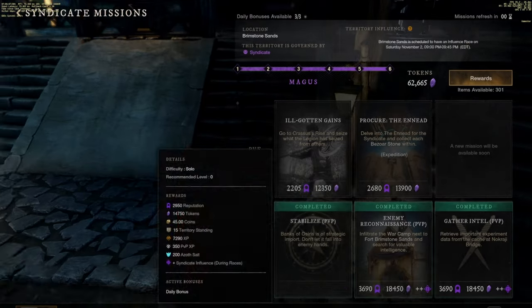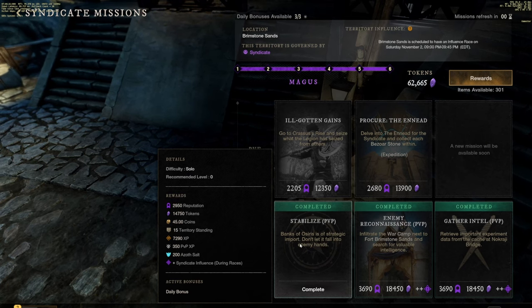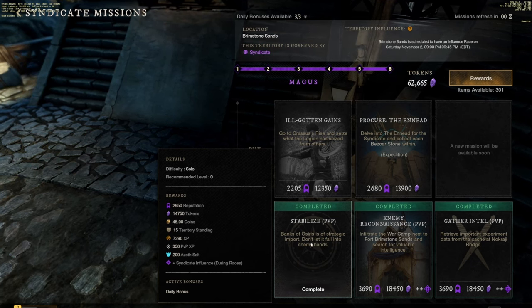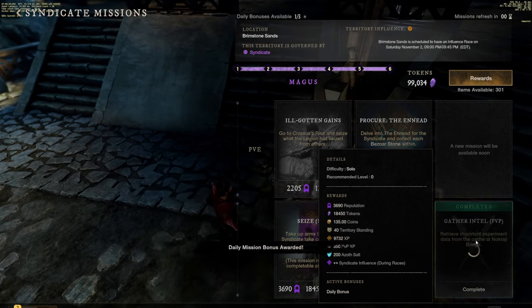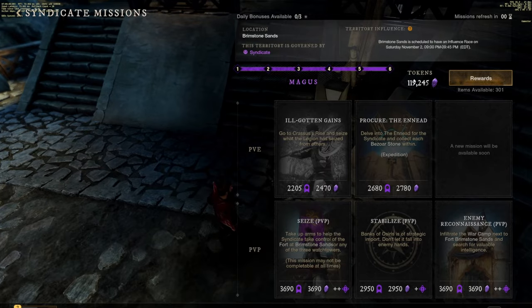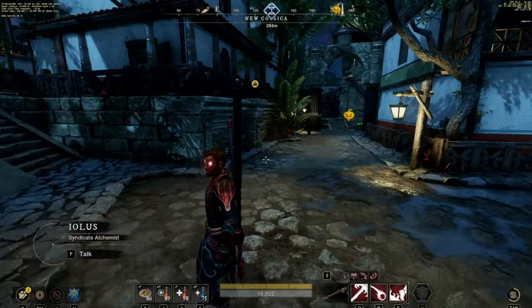We just got our faction missions out of the way. I'd highly recommend doing the PvP faction missions over the PvE ones, because with the PvP faction missions you get more reputation, more tokens, and the PvP tracking XP — and that's huge. Overall the PvP missions are just so much more worth it. You're gonna do three per day because you get a giant bonus for doing three, unless you're specifically grinding faction missions.